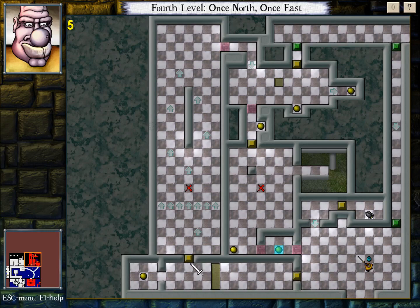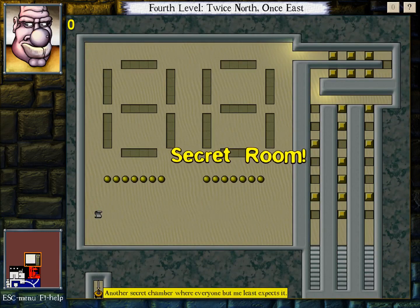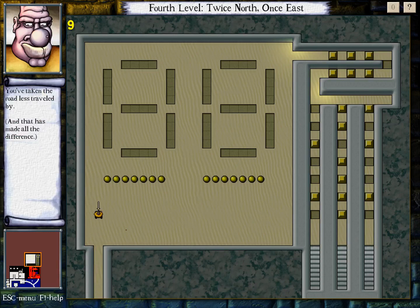I have to reverse rolls. The B-throw role will be played by a mimic this time. I don't need to do that, I do need to do this. This looks like a problem, but it's not, because I have vertical space here. Just enough. B-throw's now in there — that wasn't too bad. Turn off room lock. Another secret chamber where everyone but me least expects it. You've taken the road less traveled by, and that has made all the difference.